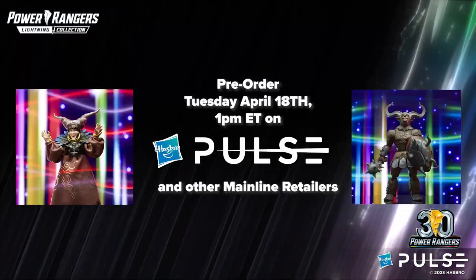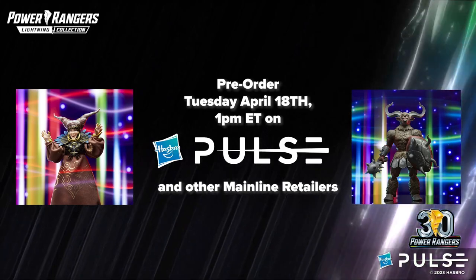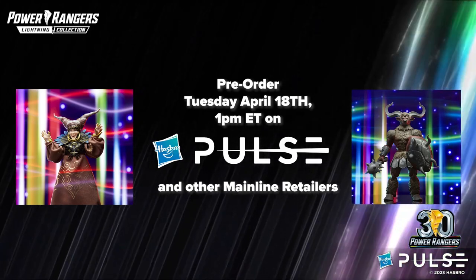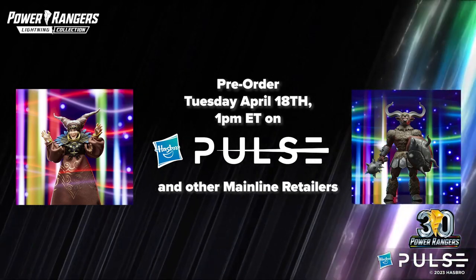You can get your hands on the new Rita Repulsa and Mighty Minotaur Lightning Collection figures. They will be available for pre-order on Tuesday — that's tomorrow, April 18th — starting at 1 p.m. Eastern time on Hasbro Pulse and wherever other fine toys are sold.